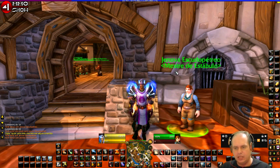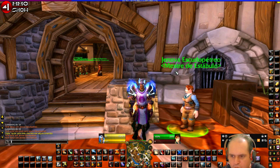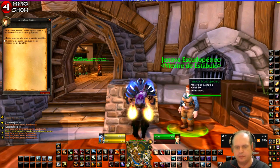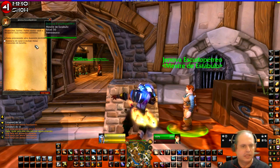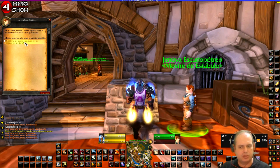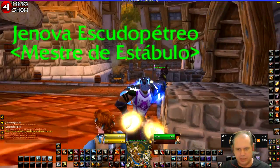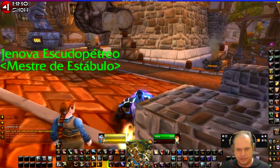You come here to Genova Scudopetrio and talk to her. Say 'I would like to revive my battle pets' — and that's it, done.